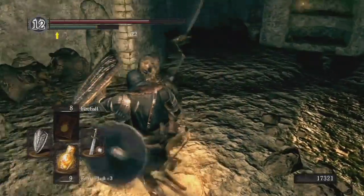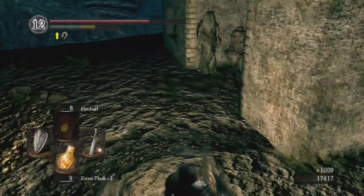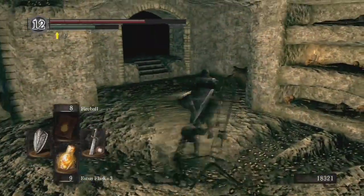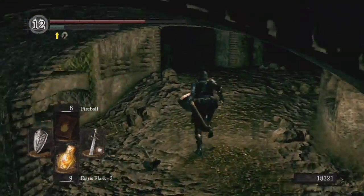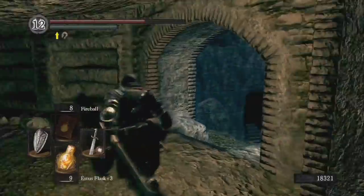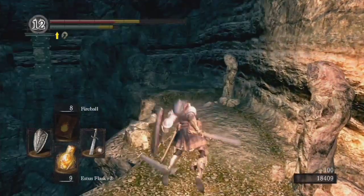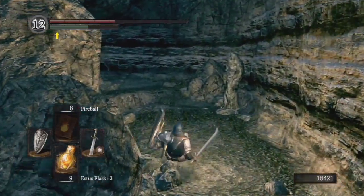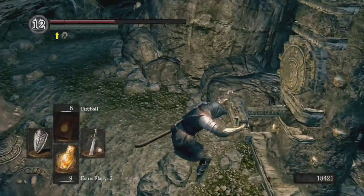I'm actually gonna try to kill this necromancer. Oh — what did you drop? Skull lantern! Oh, that's early — very early. I like seeing that skull lantern right there. I would not suggest doing this method though. I really thought I was gonna get nailed there — I thought I was gonna get launched off the side. I don't like the catacombs, I really don't.